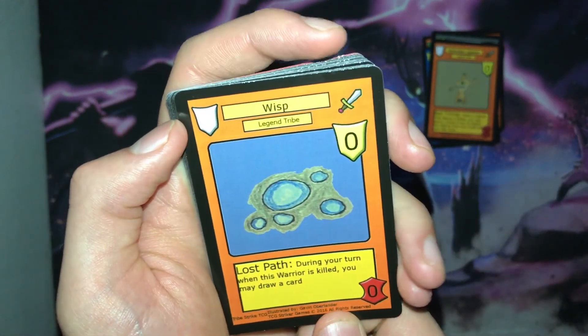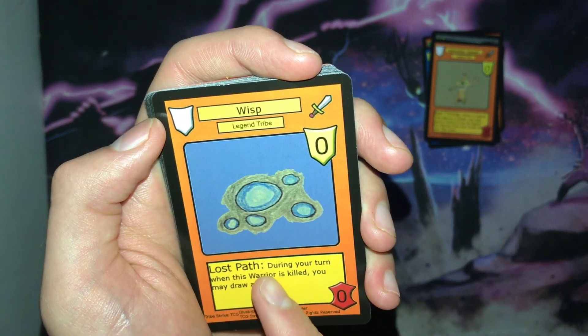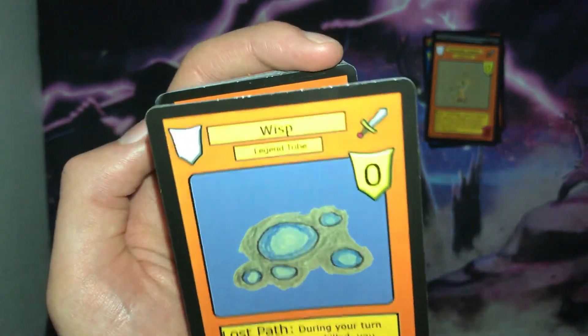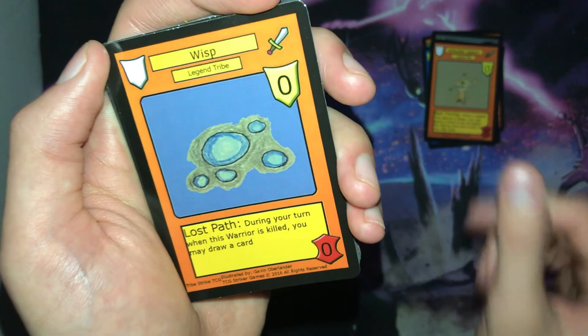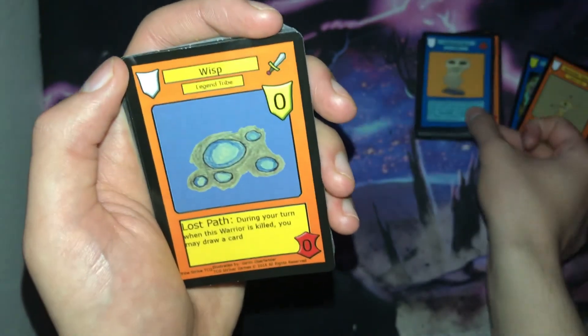The next card we have is Wisp. It is a rank zero with zero power and the Lost Path ability: during your turn, when this warrior is killed, you may draw a card. Very simple — another card to help you with drawing. Also note that it has zero power, so you don't really want to use Harvest Soul with it, or you'd just be wasting the spell.